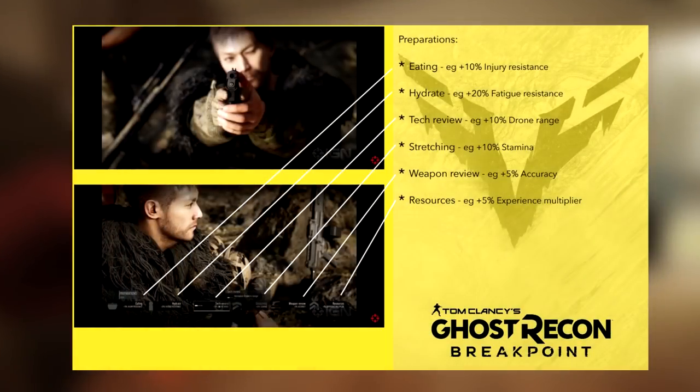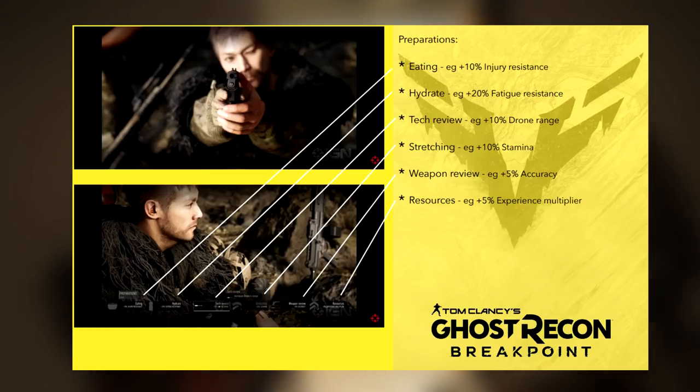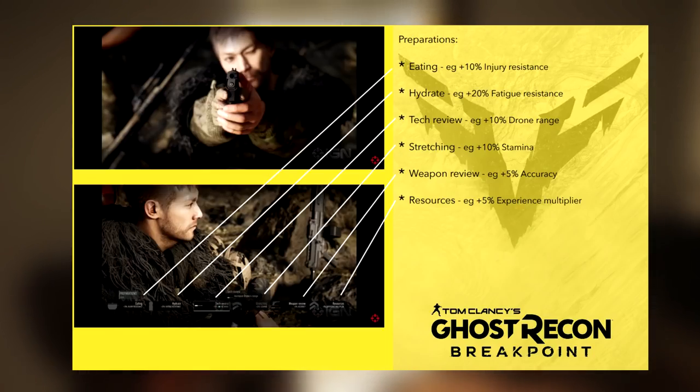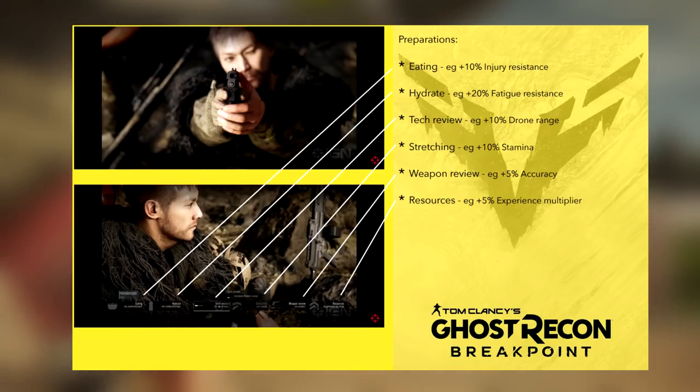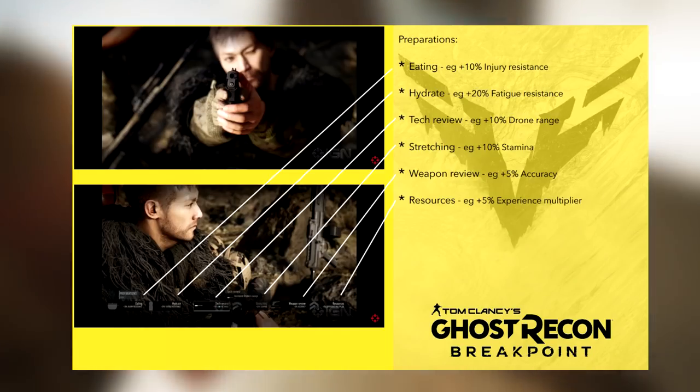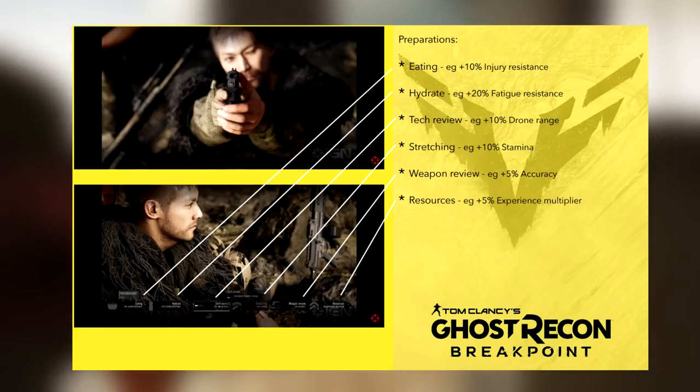As you can see on the right side of this sheet: eating will grant you a plus 10% injury resistance, hydrate gives you plus 20% fatigue resistance, tech review gives plus 10% drone range, stretching gives plus 10% stamina, weapon review gives plus 5% accuracy, and finally resources gives a plus 5% experience multiplier.